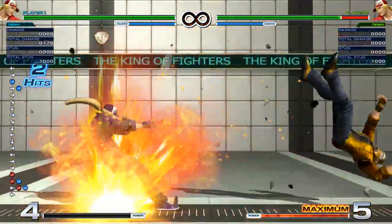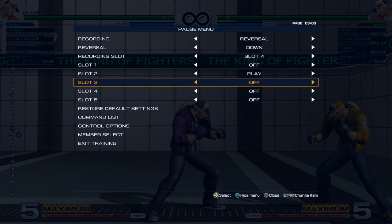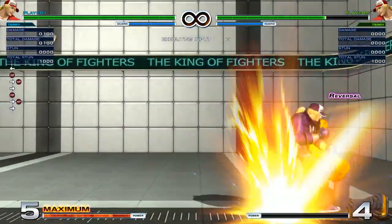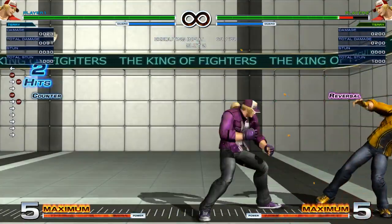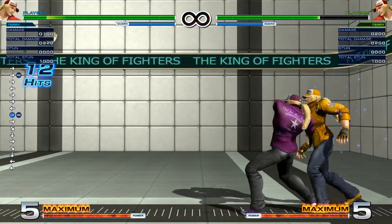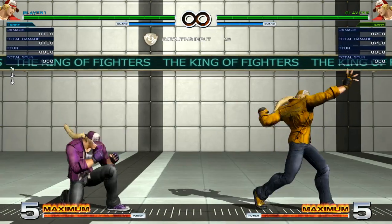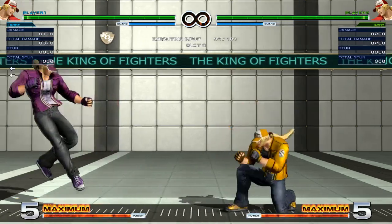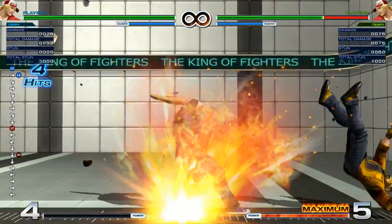Here's what Buster Wolf is — pretty sure most people know it. It comes out really fast. The regular Level 1 version does not have any invincibility properties. It goes through projectiles as a property. The EX version has projectile invincibility, but the regular version does not. So you don't want to use the regular version to go through projectiles except maybe in a combo.